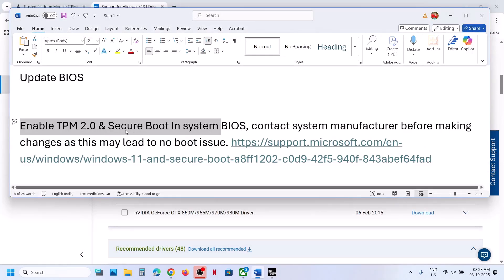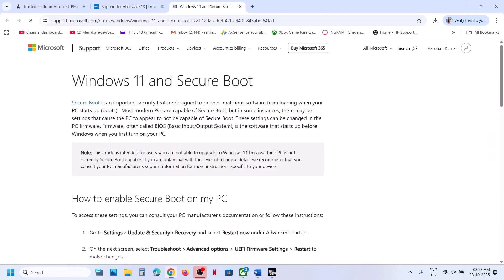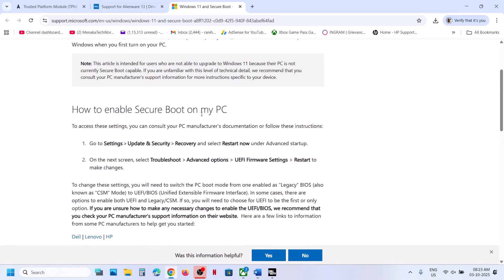To enable TPM 2.0 and Secure Boot, if you're not sure how to make changes or not confident, contact your system manufacturer before making changes, as incorrect changes may lead to a no-boot issue and could break your computer. You can also visit the Microsoft website, where you can see 'Windows 11 Secure Boot — How to Enable Secure Boot' with steps for Dell, Lenovo, and HP.